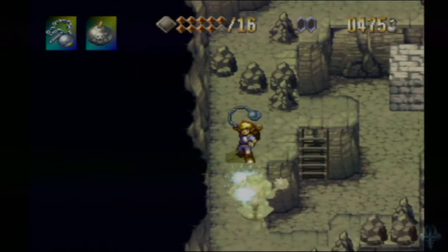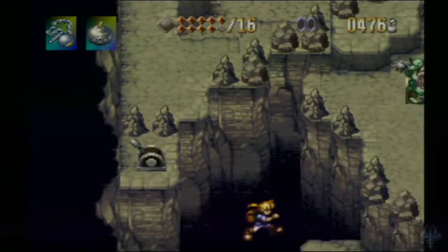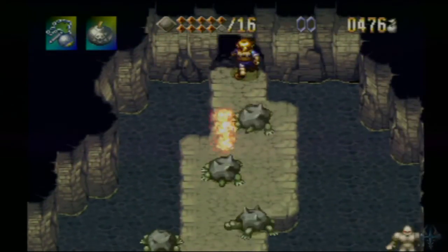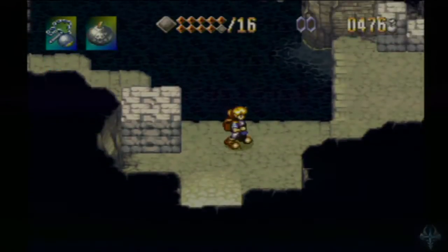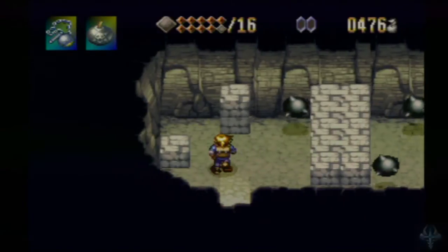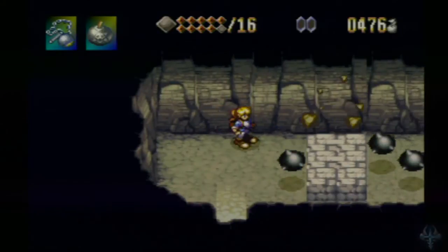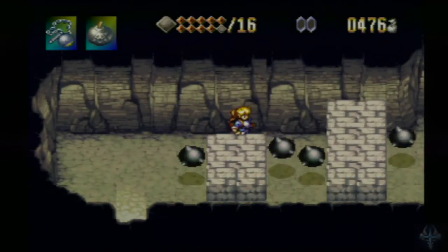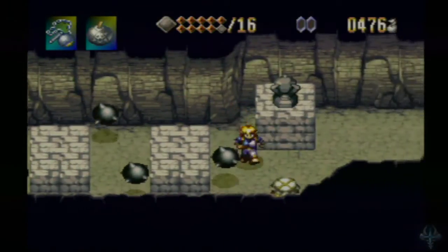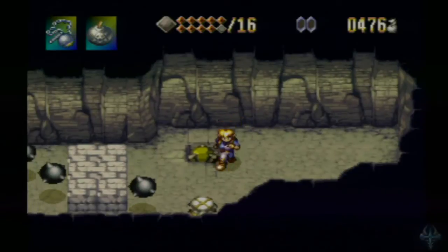Gotta wait for him to walk away and then kill him. Then we just kind of drop down here because this is where we need to go — this is where the key needs to be used. I'm going to start looking around here, and there's a treasure chest there which we can't get at the moment. We've got spiked balls of death. What we need to do is jump and hit it — then we can destroy it, knock it, and other things.